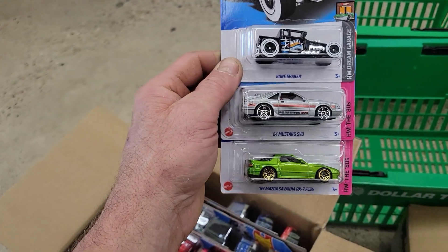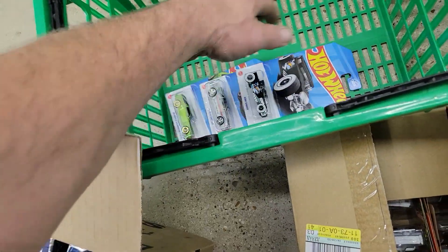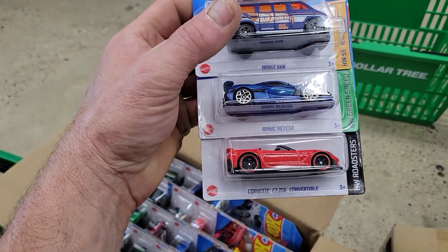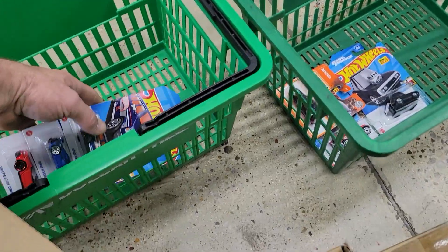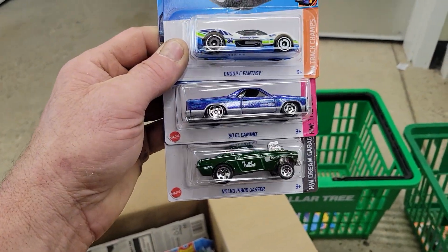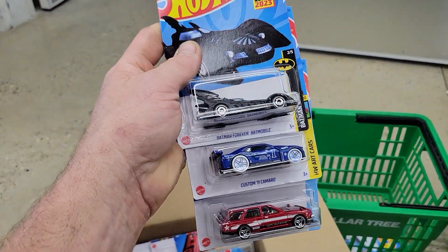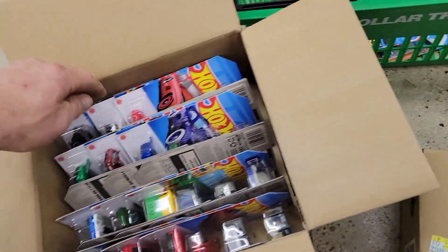Let's start it off with this. Got the Savannah and the Mustang — those are really good but we're only going to take these three. This is going to be the one to keep, this is going to be the one, another one to keep, and one that we don't keep. There's the El Camino and the Gasser — awesome. We won't take that one, we'll take those two. Next three: got the Batman — I have that one — the Camaro and the Nissan Maxima drift car.